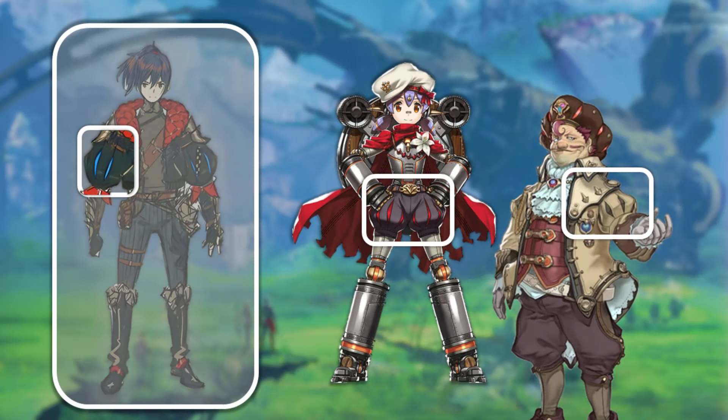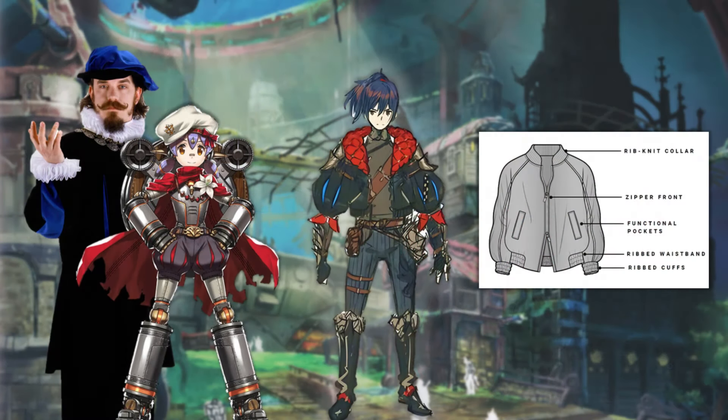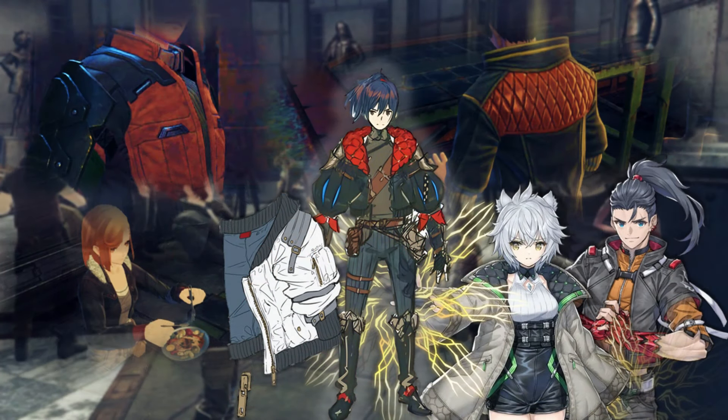First, the beta design features; then the evolution of the design; after that, why it was designed like that; and finally, who stole his strip and city clothes.